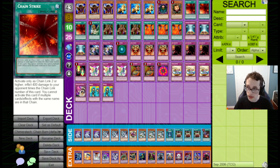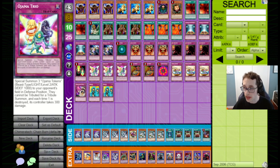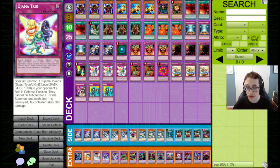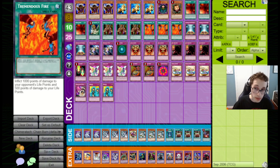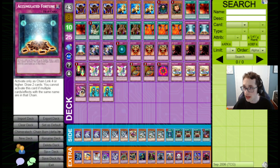You're less likely to draw things like Chain Strike or your Gravity Bind, but mostly the deck can function without those in hand anyway. I do think this is ultimately fine. If you're considering a list and you're not sure what to cut, it's a good way to try out a bunch of cards, get some games with it, see what you like to draw, see what you don't like to draw, and then you can make those cuts in the future. But this is my current list.